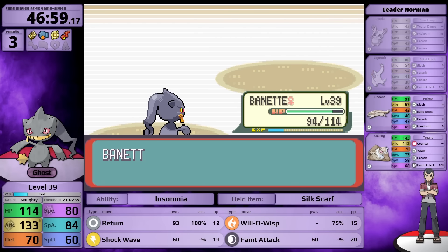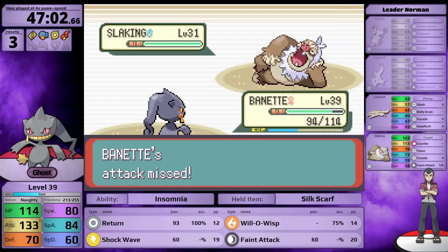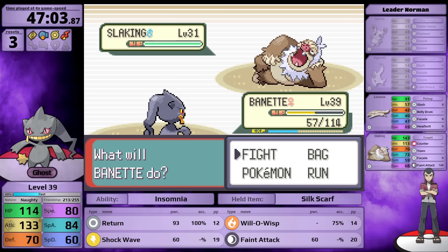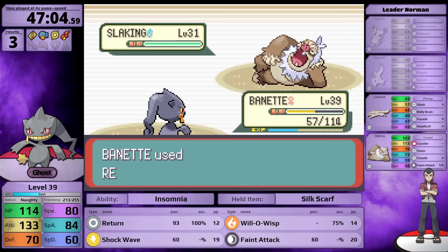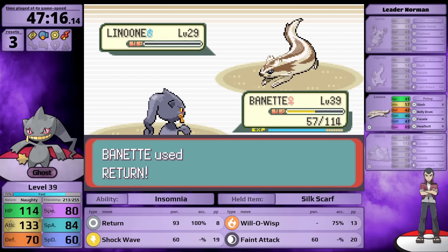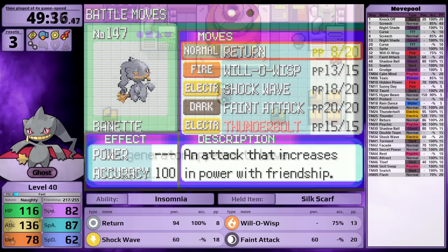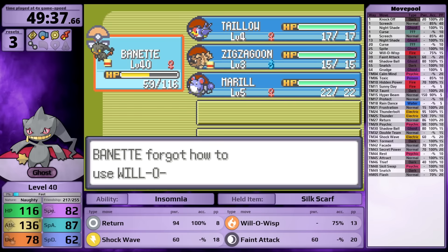Against Slaking, I try Will-O-Wisp since it takes 3-4 hits to knock out, but I miss and tank a Feint Attack. Return does about a third. I go back to Will-O-Wisp, playing around Counter - though in Generation 3 Counter can't hit Ghosts so I'm just being silly. Slaking goes down, and Linoone is extra free as I one-hit with Return. I then turn off the generator in New Mauville to get the Thunderbolt TM, teaching it to Banette in place of Will-O-Wisp.